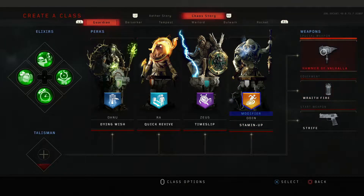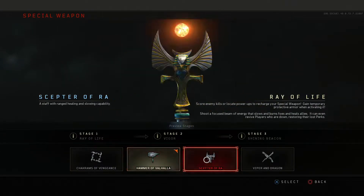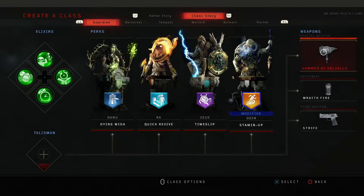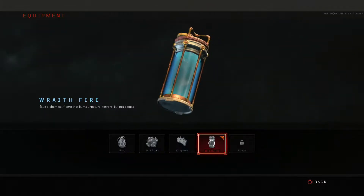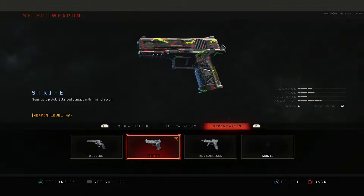As for your weapons, you have the Hammer of Valhalla. This is good for solo. If doing co-op, I'd recommend the Scepter of Ra, just because it can revive your teammates and they keep all their perks. Otherwise, the Hammer has good DPS, so I recommend it. Wraith Fire is optional, but I would recommend it — if you want a free perk, bring it along. Your starting weapon does not matter at all, pick whatever you want.